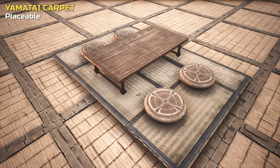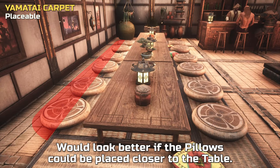To complete the look of the table and pillows, there's this great new carpet. We believe the best orientation is when used like this, as it provides nice room for the pillow seating. While if turned the other way, like we did in our small tavern, the pillows hit the edges of the carpet.